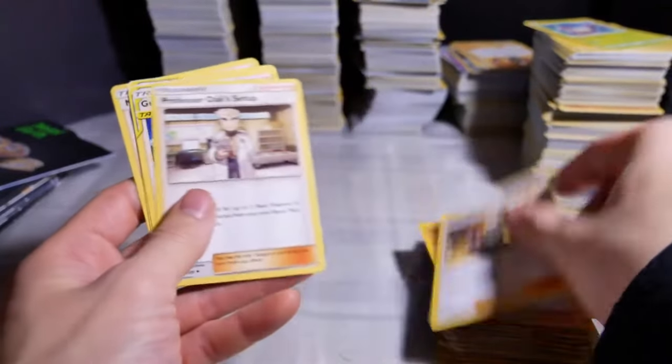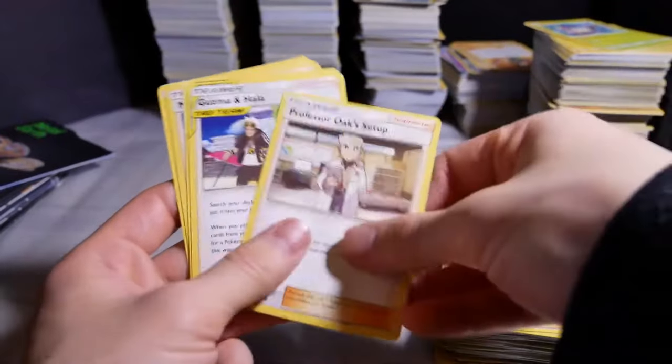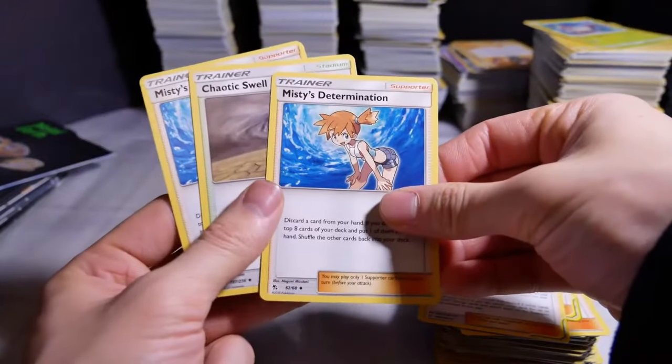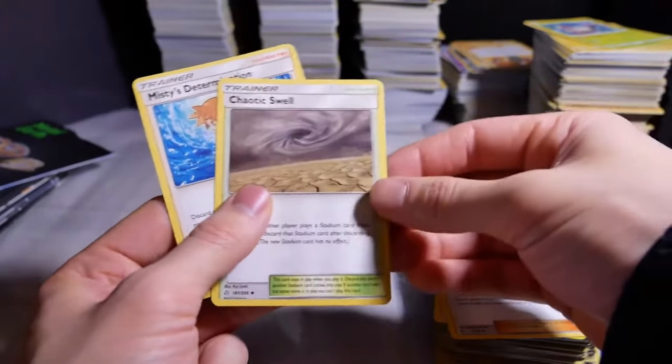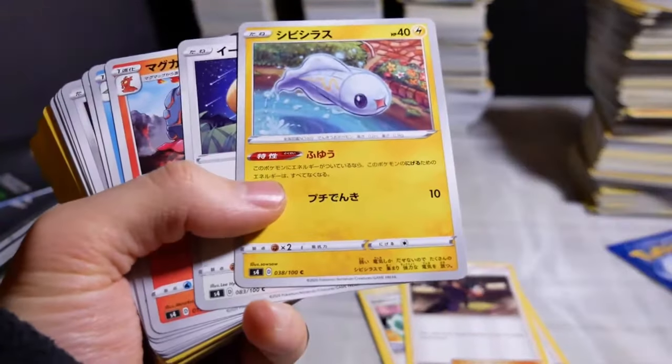Pikachu reverse holo. Brock's Grit. Earth Strategies — like if they're gonna make these trainer cards with the actual characters, I feel like this would be rare and cool. There's Mahala. Red and Blue — that's too childish for me, I'm sorry. Misty's Determinations. Chaotic Swell — I think that's a cool card. Velmer. I remember that. And I got trainer. Taimo. Eevee.